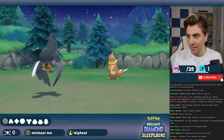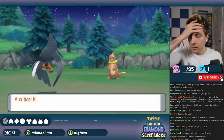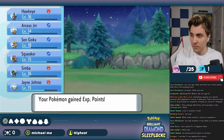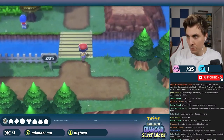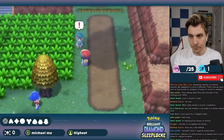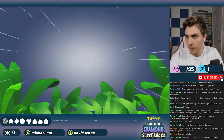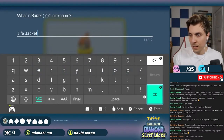Our encounter at the Valley Windworks was a Buizel, which we unfortunately hit with a critical hit, knocking it out before we could catch it — no encounter for that area. After healing up, we went to Route 205, battled many trainers, and encountered another Buizel where we managed to catch it this time, getting redemption. We named it Lifejacket.